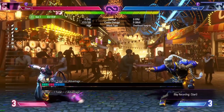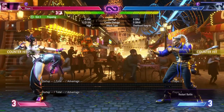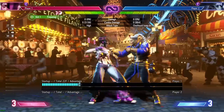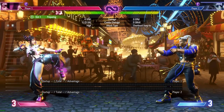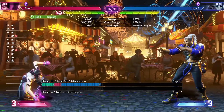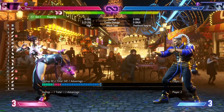Crouching heavy punch is a solid anti-air. If Jamie tries to jump in, it beats him clean. Of course it loses to cross-ups at weird angles, but it's a reliable tool. It also combos into medium fula and DP for extensions. Compared to Street Fighter 5, this button actually moves Juri slightly forward rather than keeping her stationary, which is useful for Drive Rush combos, anti-airs, and combo extensions.